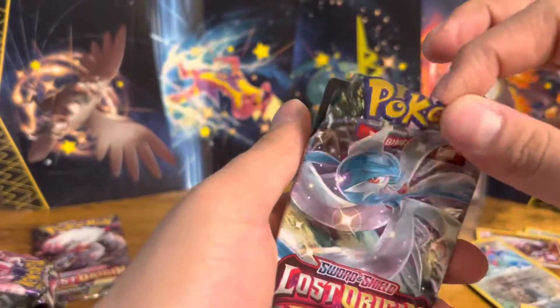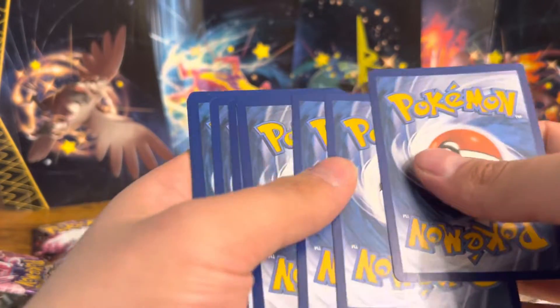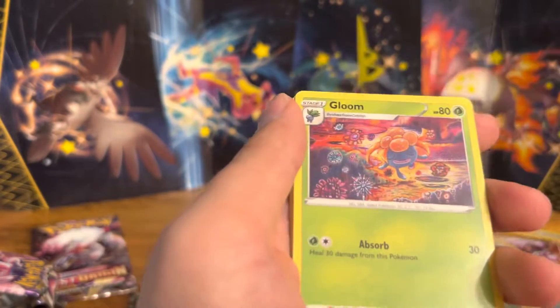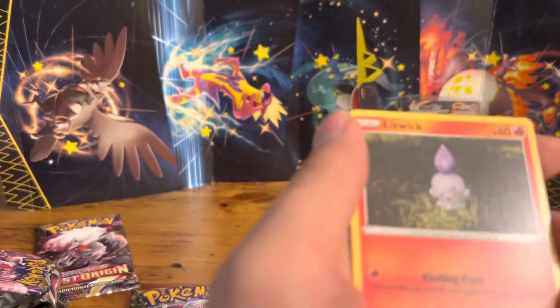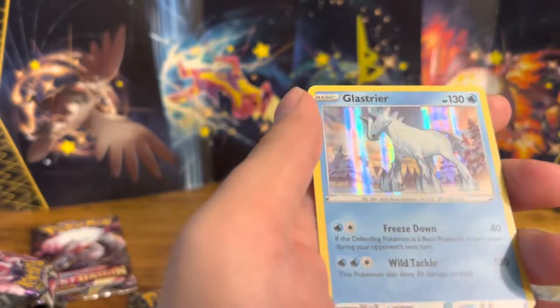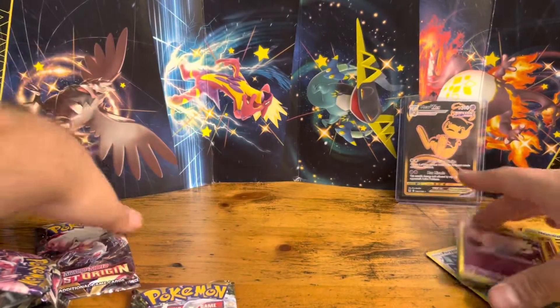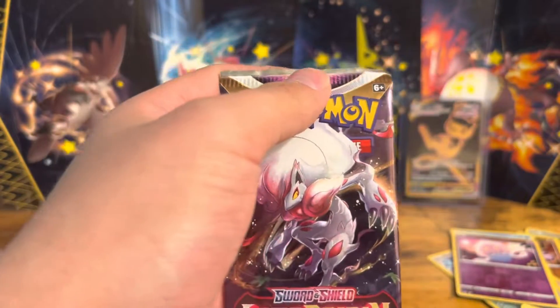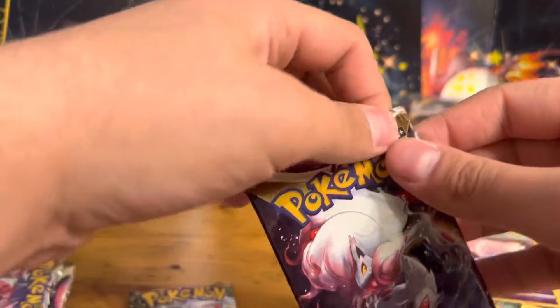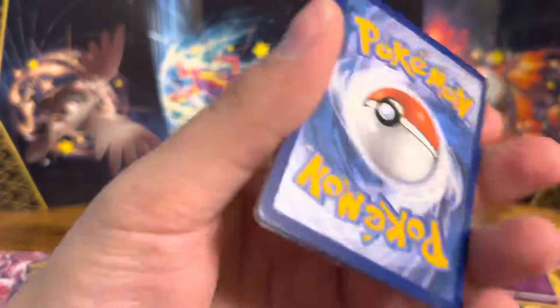This is going to be pack number nine, and then we got one left. Here's another code card. Energy. Weird tongue twisters on these cards. Last pack, guys — hopefully this is where all the magic is hiding. Of course, I'm not upset we didn't pull that Giratina. Here's another code card.